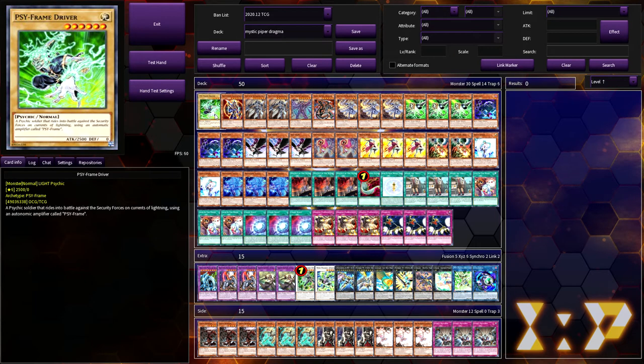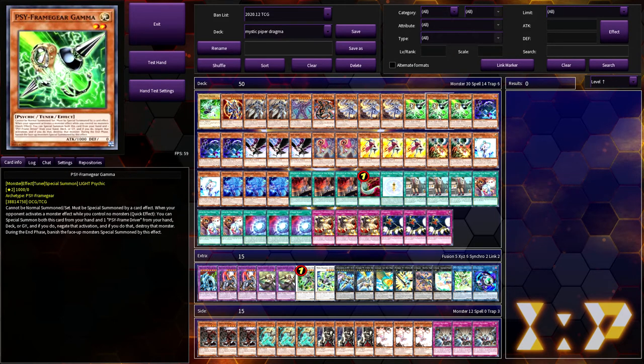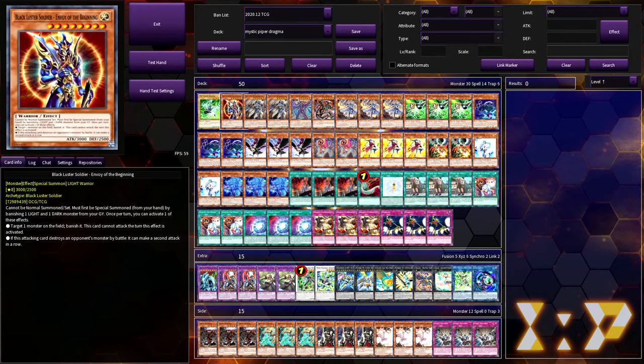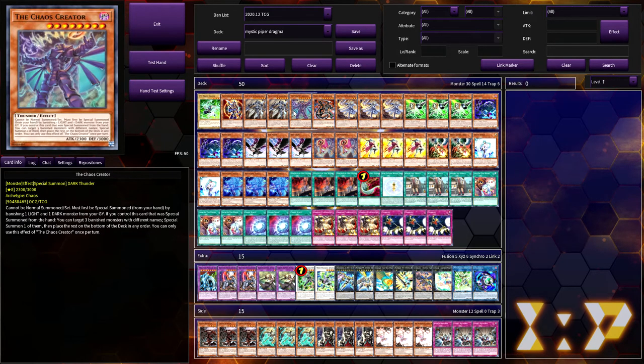We're playing one Driver and three Gamma. You play a ton of hand traps in this deck — if you want a deck that says no to the opponent and floods you with hand traps, play this deck. There have been plenty of hands where I'll open Mystic Piper with the rest being hand traps and maybe a Disciple of Nadir, and I'm sitting pretty.